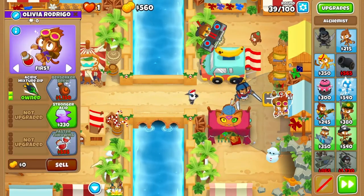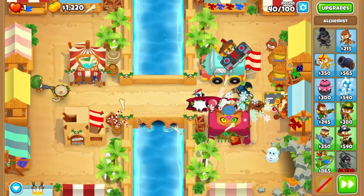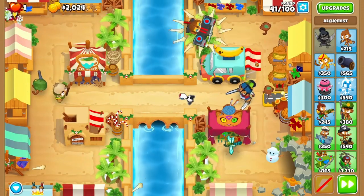Grab an alchemist and upgrade it to 300 before round 40. On round 40 you can leaping sword for safety, but as you see here sometimes you're just lucky and you don't need it. That's my professional advice for today — just get lucky.